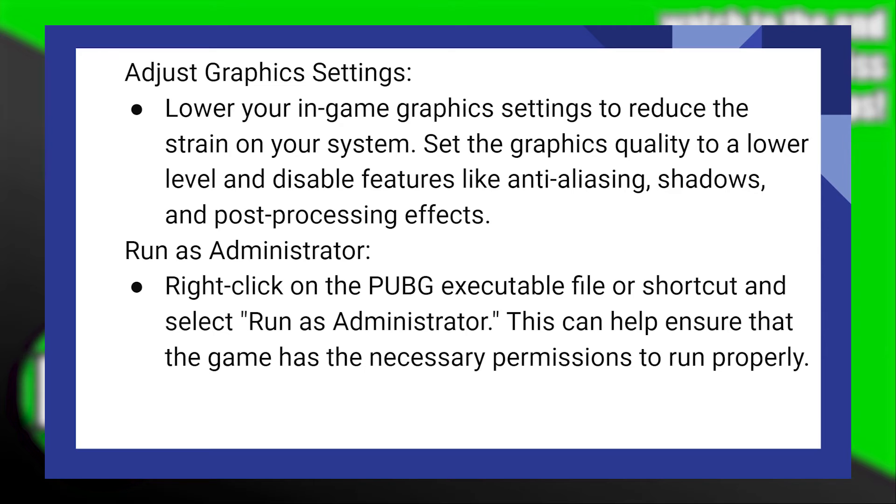Lower your in-game graphics settings to reduce the strain on your system. Set the graphics quality to a lower level and disable features like anti-aliasing, shadows, and post-processing effects. Right-click on the PUBG executable file or shortcut and select Run as administrator. This can help ensure that the game has the necessary permissions to run properly.